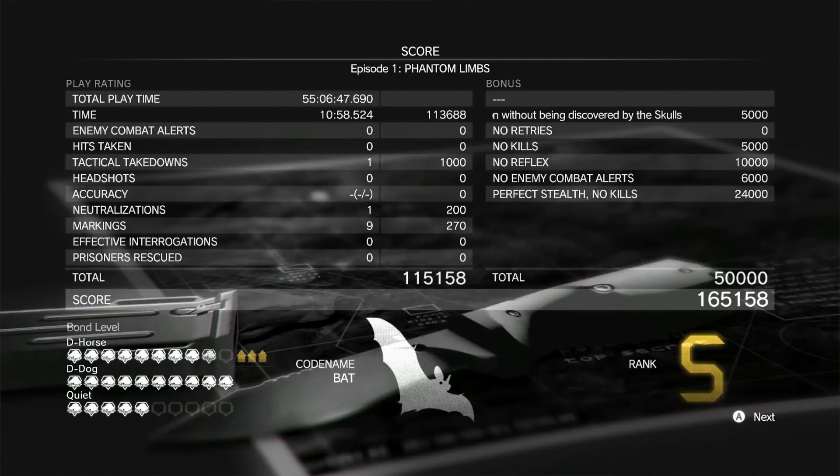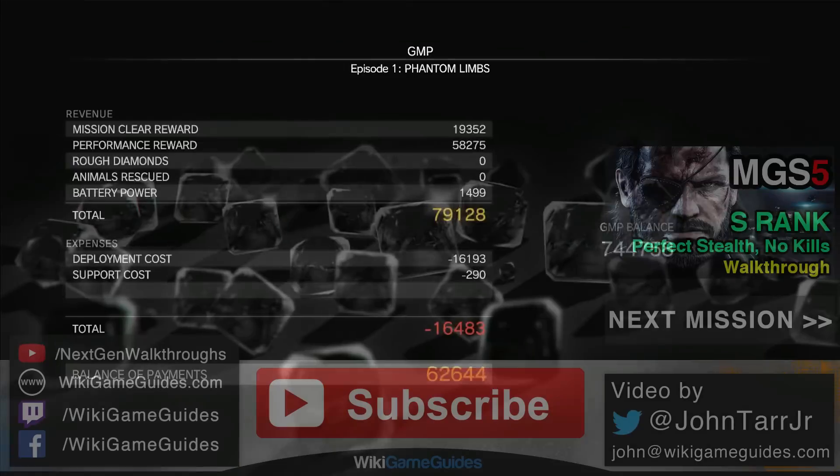As soon as you get on D-Horse, just make your way to the helicopter extraction point, and then I got my first S-Rank of the game. As you can see, I didn't get a bonus for no retries, but I still managed to get the S-Rank. A large majority of the points came from doing the mission very quickly.